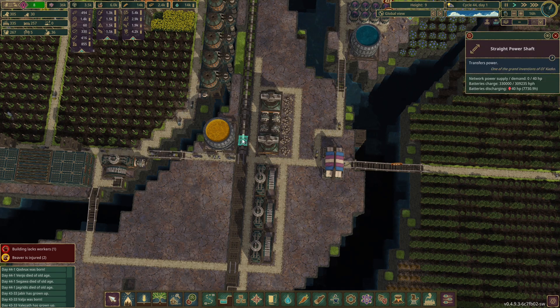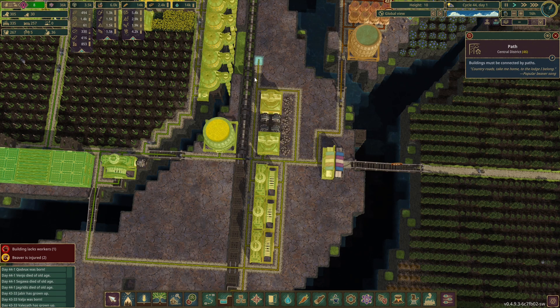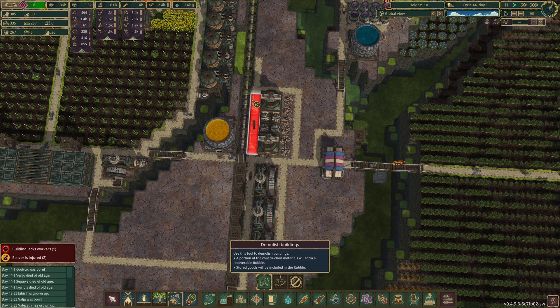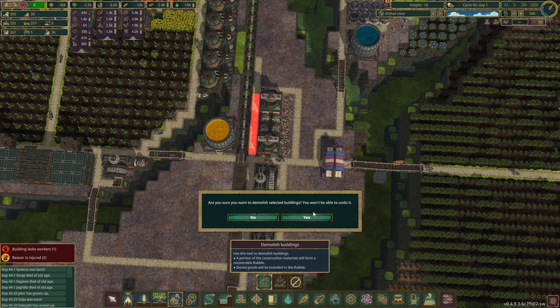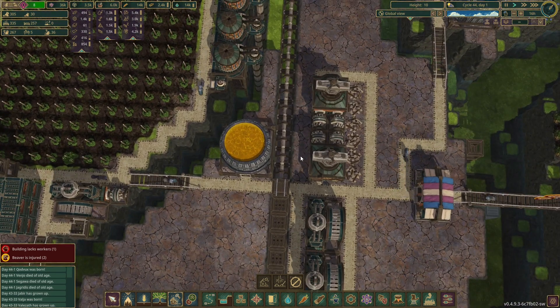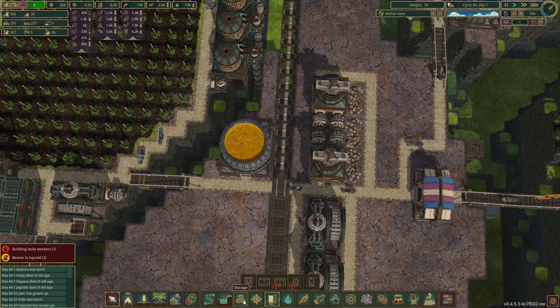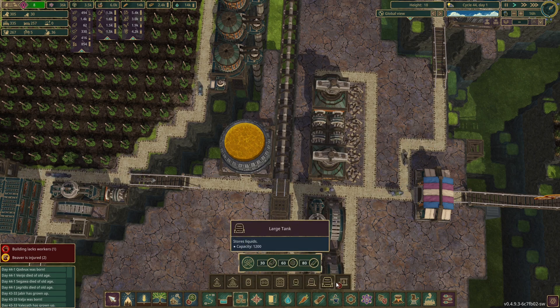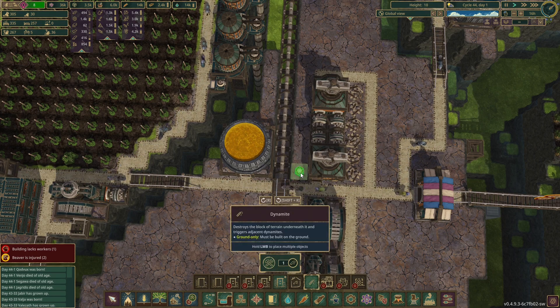We want to run this power line into these. Maybe not have the path go down the edge of the train track - maybe have it come further along. What we can do is have this power line just transfer power to here, and then it can run along and do whatever it needs to do for power, or we can just transfer power in.